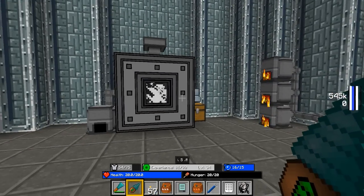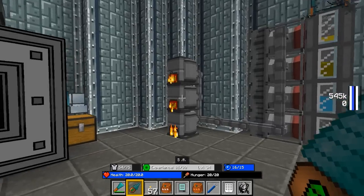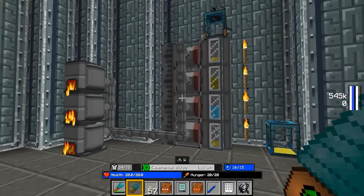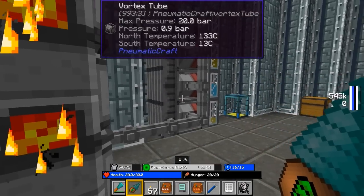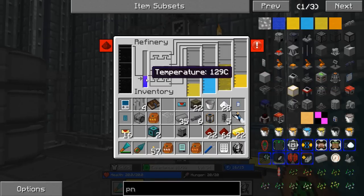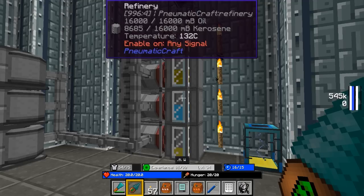And we're back. After a bit of crafting, I went ahead and made some more regular air compressors and tried to make things look a little nicer. I got all our heat sinks set up, some vortex tubes going on the side of our refinery, and it's doing a pretty decent job. We've got more diesel coming in, more kerosene, gasoline, and LPG.